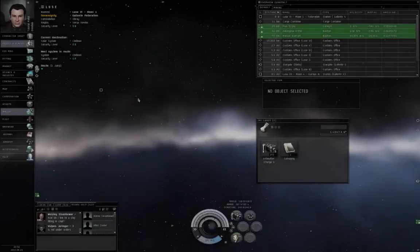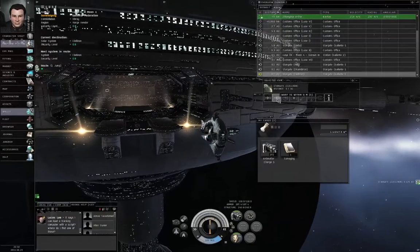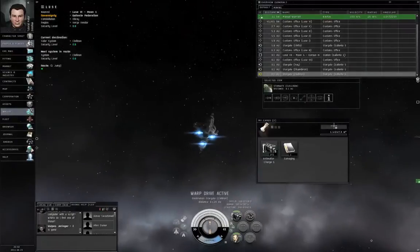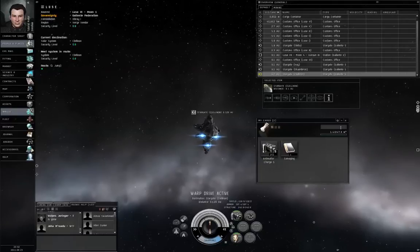We are entering space. Left-click the stargate and click Warp — that will warp you to zero on the stargate rather than let the autopilot warp you to 15 kilometers from the stargate.